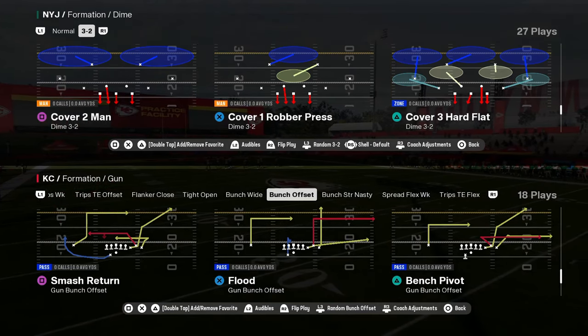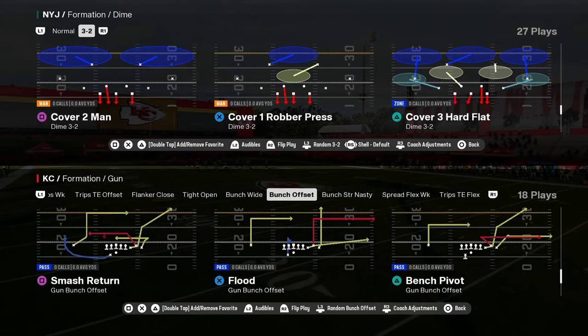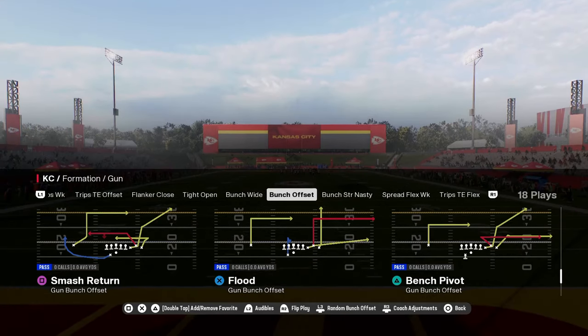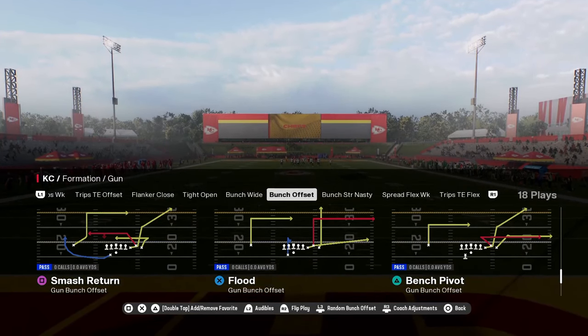Man coverage in Madden 25 is the current meta, and we're going to show you how to beat it in this video. This is Bench Pivot out of the Bunch Offset formation, and it's in the Colts playbook. The Colts playbook is probably the best offense in the game.